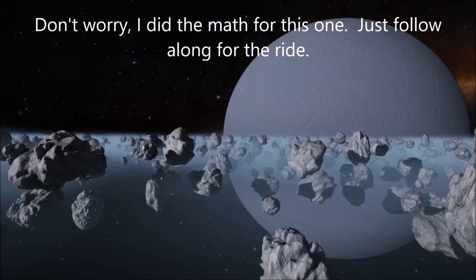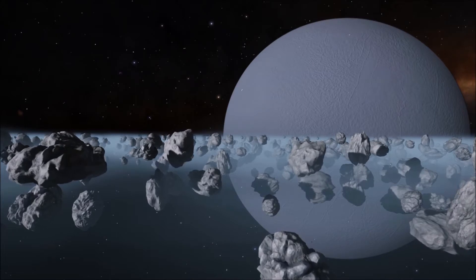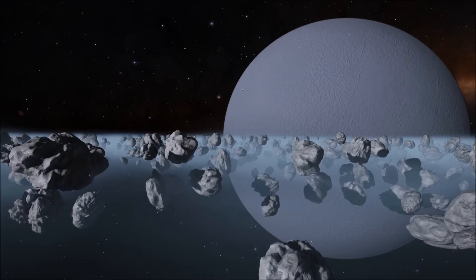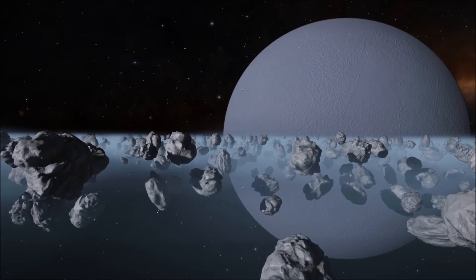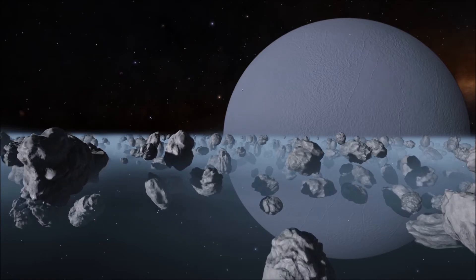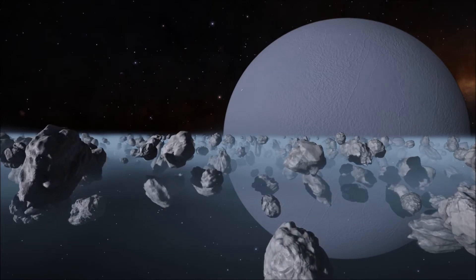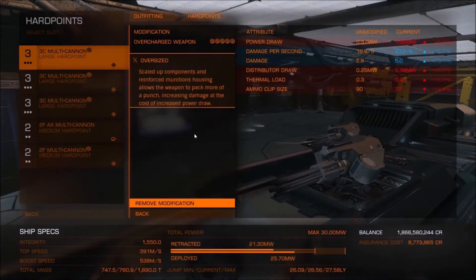The ship I used was an engineered Krait Mark II. The only hard points active during this experiment are the three large ones on top of the ship; the two medium hard points were deactivated. On board, I also had a decontamination limpet controller and limpets. The first weapon set was three large turreted AX multi-cannons set to target only. The second weapon set was three large gimbaled human multi-cannons, all engineered to grade 5 overcharge with the oversized experimental effect.